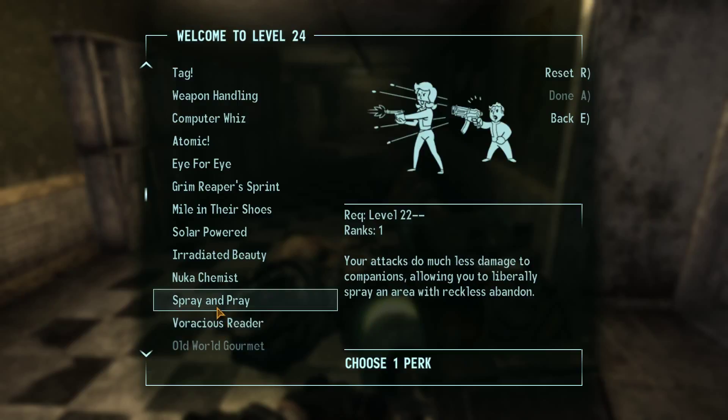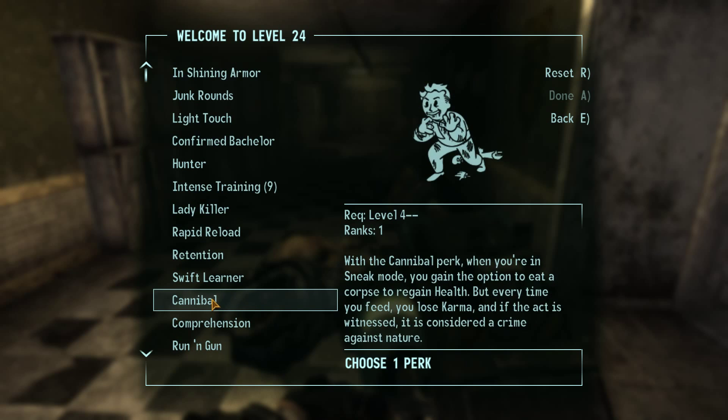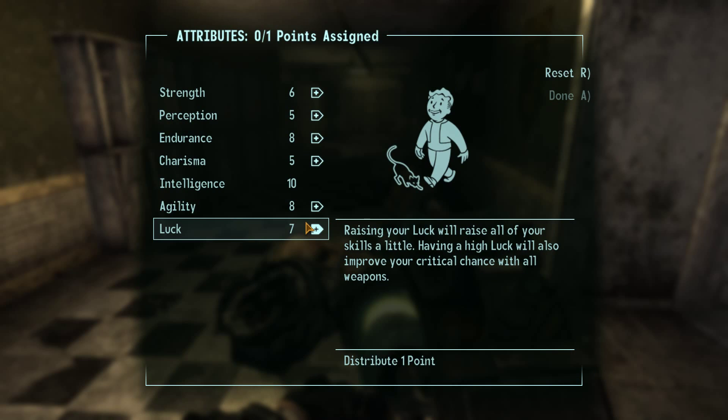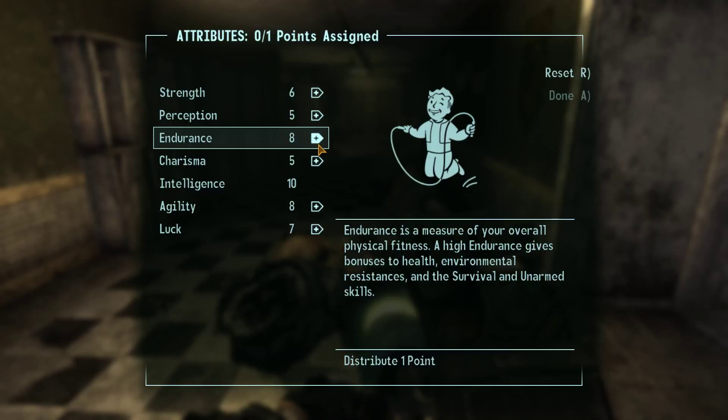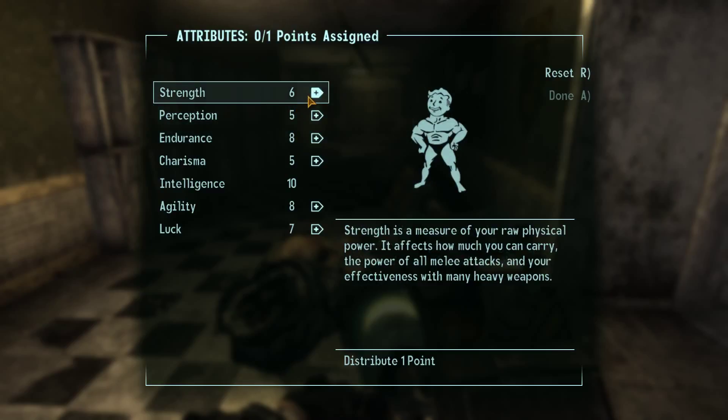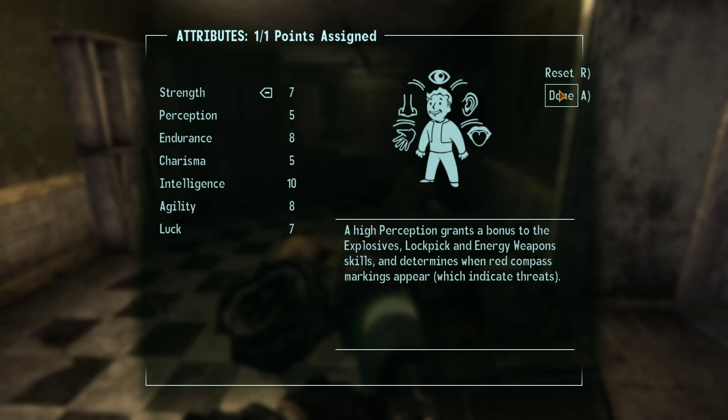So we're not actually getting any new ones - that's interesting. Well, let's take our final part of Intense Training then. What should we put our last thing into? I'm thinking endurance - let's go endurance, because that would give us more health. But then our endurance is pretty hardcore anyway. Strength is a measure - heavy weapons. You know what, let's go for strength. Done.